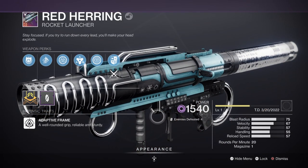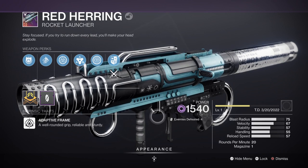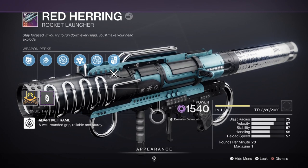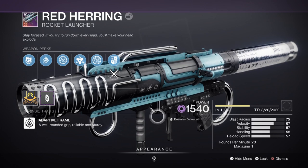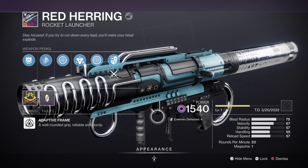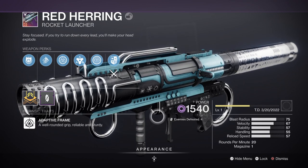For the heavy slot, we have the Red Herring Rocket Launcher with Lasting Impression — a great weapon to get or craft for a void-based build. As we're already using an exotic, I would have opted for the Death Ring instead for its wide AoE void effects. However, Red Herring is also a great choice since you have the ability to craft your very own god roll. This version is what I had available, but ideally I'll be looking for one that gives more impact damage over time.